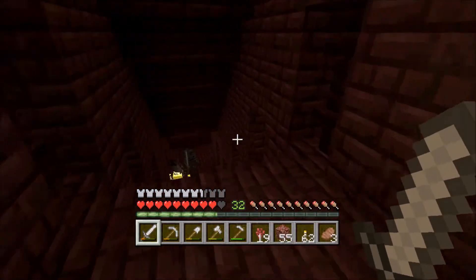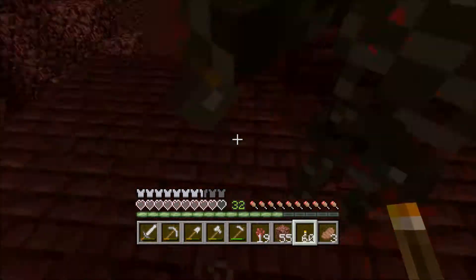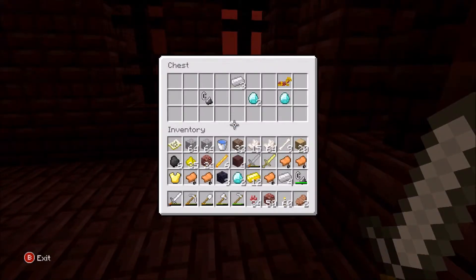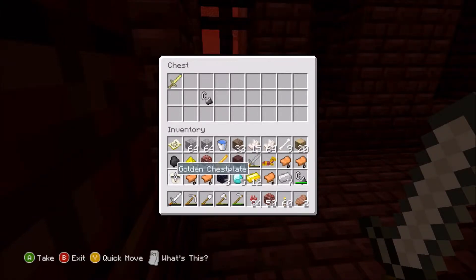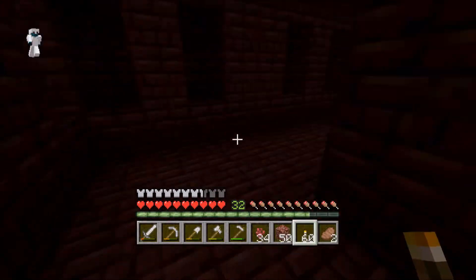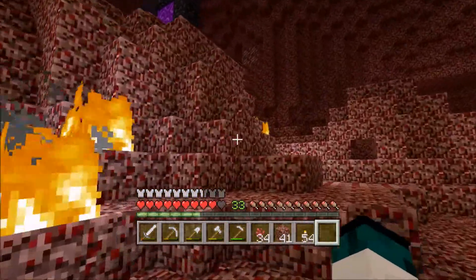I actually found another chest here. I won't worry about the gold sword, but we got some obsidian — that's pretty cool. Are you guys absolutely kidding me?! Look at this — five diamonds from a nether fortress chest! Oh my gosh, that's so crazy! All right, I need to find my way back home. After a hard journey we have finally found the nether portal and we are going to head back home.